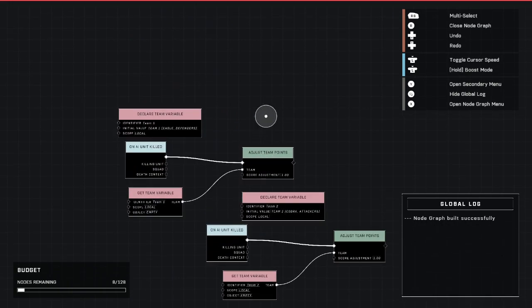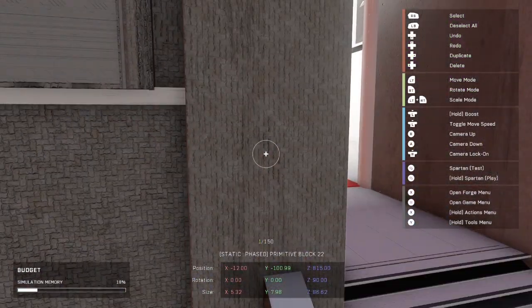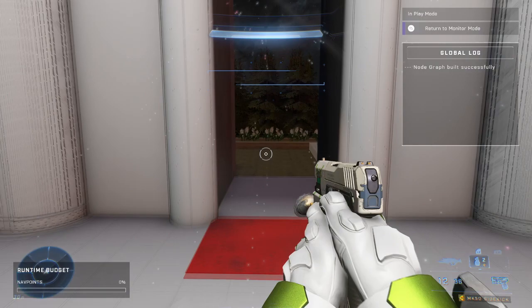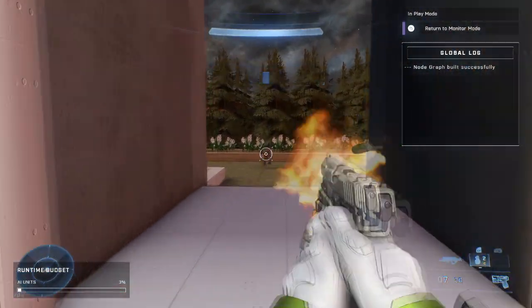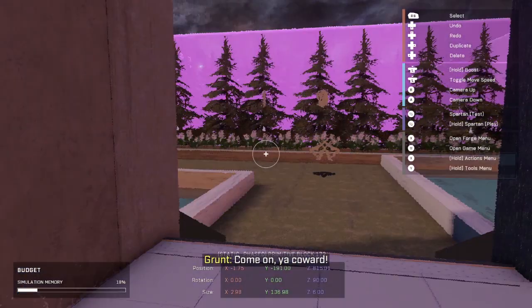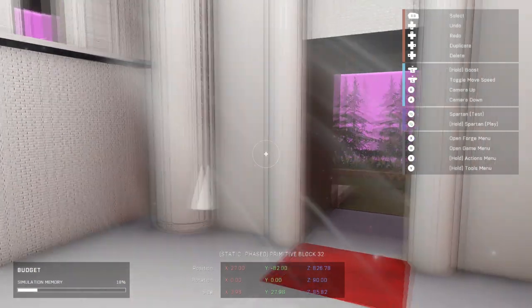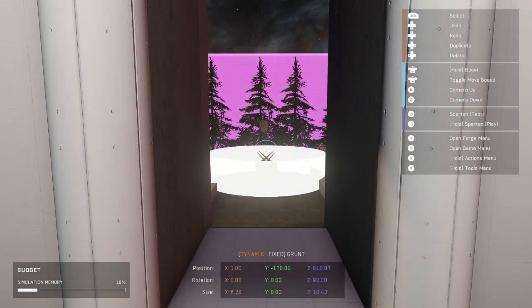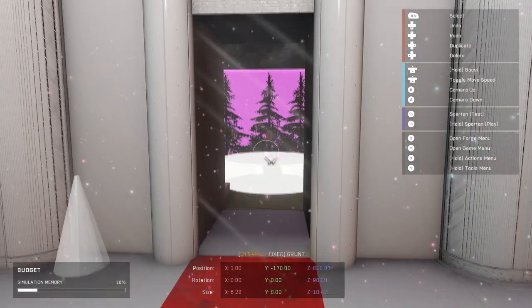We can't test it in forge mode unfortunately, because the way running the script works it doesn't show your points - pressing the options button would just take me back to monitor mode. So what we're going to do is load up a game of Slayer by myself and check team score every time I get a kill to make sure everything works.